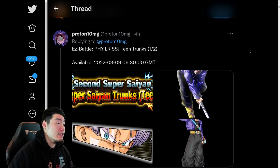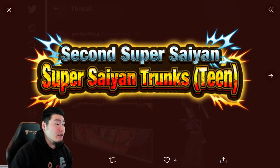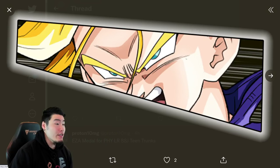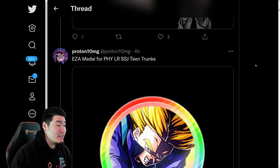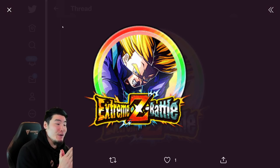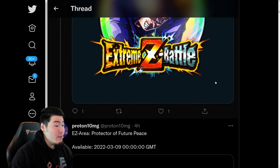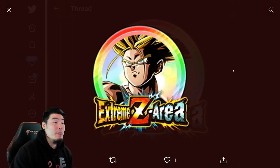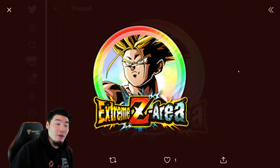First things first, we have some assets for the new IsLR Trunks Extreme Z Battle event slash Extreme Z Awakening. There is the logo along with Trunks himself, the cut-ins, and all that stuff. We have the TUR Trunks here, and also the Extreme Z Awakening medal for the LR Trunks. Later today I do plan to do a live stream for the Extreme Z Battle event, so make sure to tune in for that if you can. And from there, we have the Extreme Z Awakening medal for the Prime Battle AGL LR Trunks. So two LR Trunks Extreme Z Awakenings now available in the game.